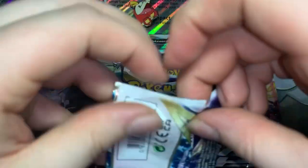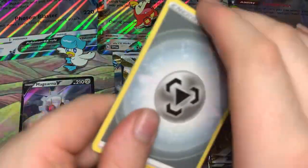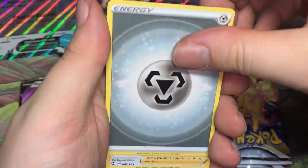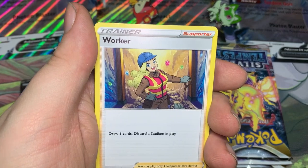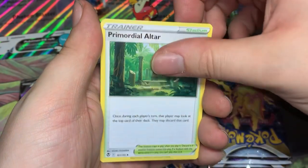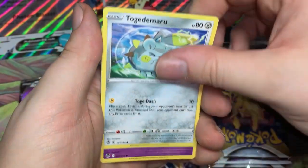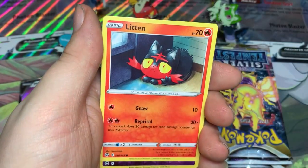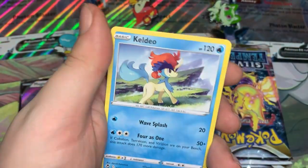Now out of the Fuecoco box, starting out with Silver Tempest again — can we get anything good? Metal Energy. Worker, Sunflora, Primordial Altar, Glimmet, Stunfisk, Togedemaru, Espeon, Lunatone, Reverse Masquerain, and another Klinklang.